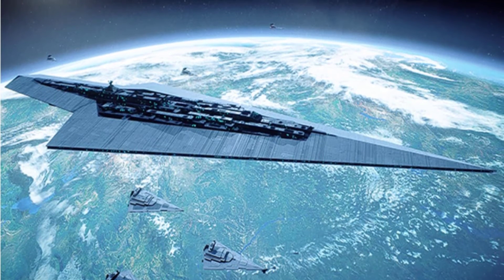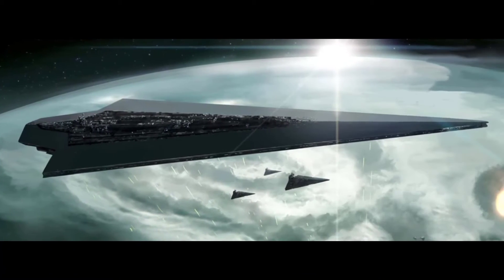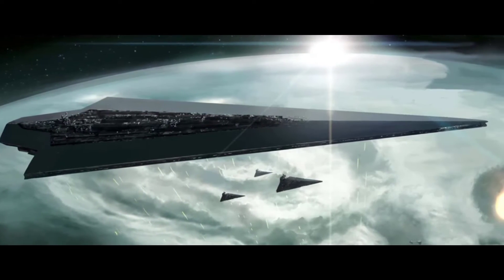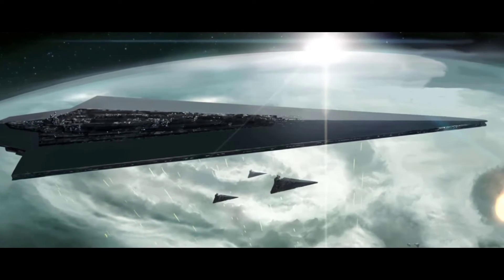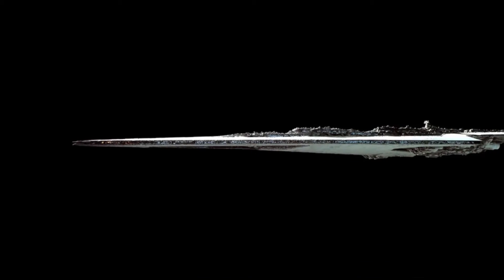The bridges were protected by deflector shields and communications domes, with at least one ventral hangar bay and escape ports. The armament was impressive, consisting of over 5,000 turbolasers, including 750 twin heavy turbolaser batteries and 1,000 turret-mounted twin light turbolaser batteries.